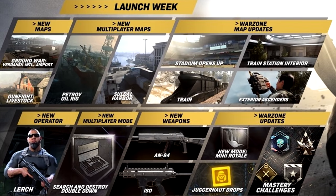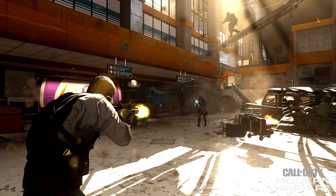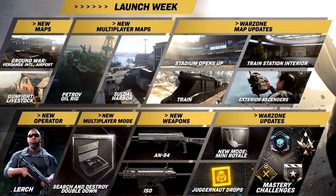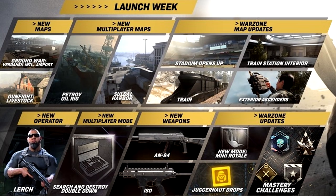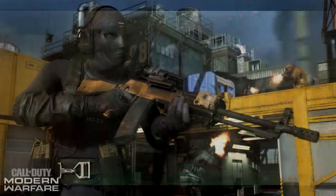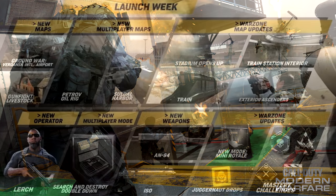This is the stuff we can expect to see within a week — most of it coming tomorrow with the update. We have a new Ground War map taking place at the international airport of Verdansk, which is part of the Warzone map. I'm a little skeptical about how that will play out. For a Gunfight map, we have one called Livestock, set in a farm area with a barn. Then there's Petrov Oil Rig, which I believe is actually a brand new map — I was skeptical it might be a remake of Offshore from Modern Warfare 3, but it appears to be entirely new.